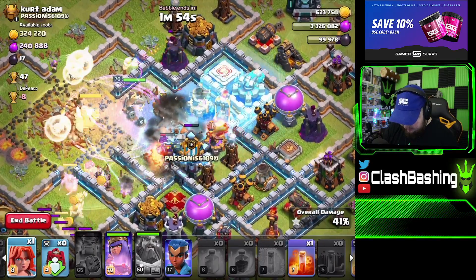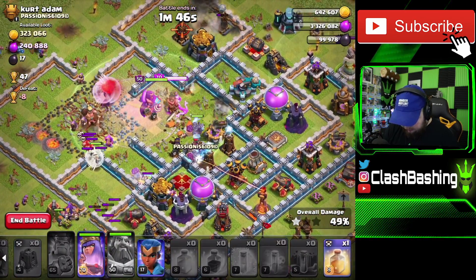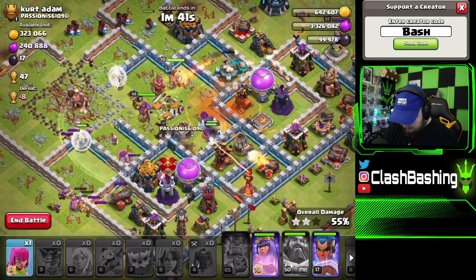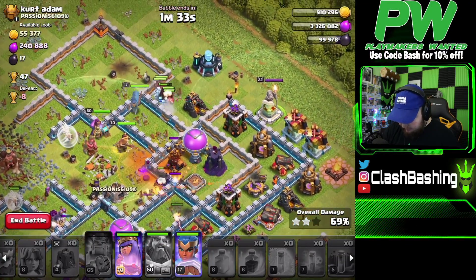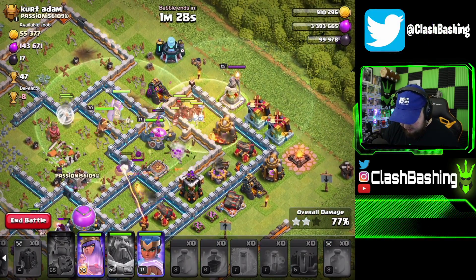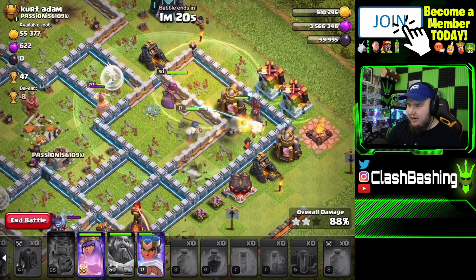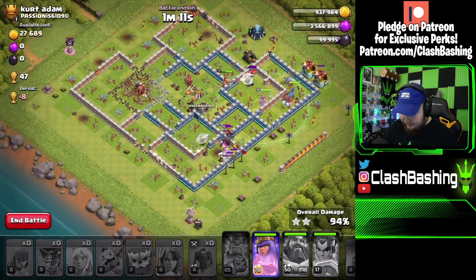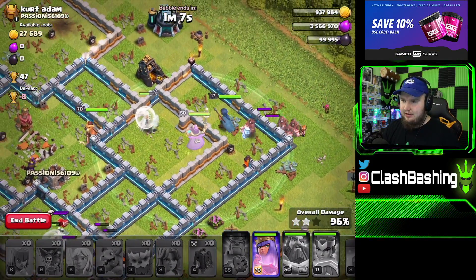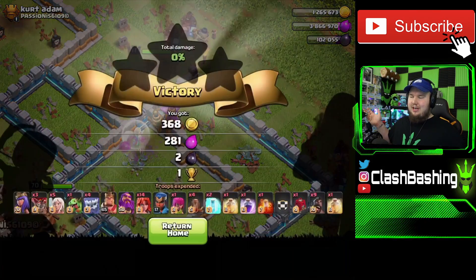You can see the Clockwork Warden shooting right out of that tesla — it's really cool to watch. Let's freeze here. We lost our king but that's okay — let's hit the warden's ability. Nice. We have one valkyrie to send in, and we'll run the Royal Champion with hogs over here. Queen's going to get that scatter shot down, hogs run the outside, valkyries at the bottom, Clockwork Warden helping out the queen — this is looking decent. Royal Champion following the hogs. Three-star with valkyries and the brand new Clockwork Warden! He's a little slow but look at that — we get the three star!